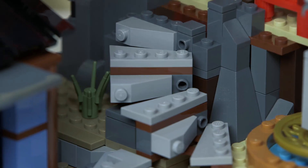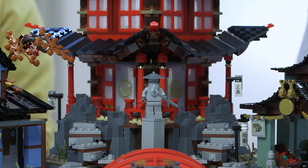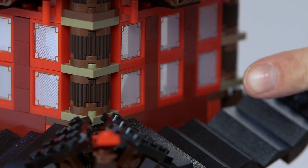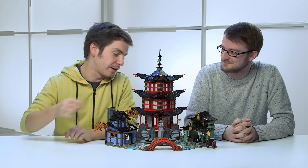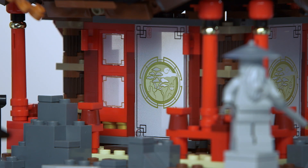Here we have the whole model assembled. We have the bridge connecting the two buildings. You can see the path running along the temple and the blacksmith, and another path running along the market and the temple on the other side. We have decorated windows, which is the first time we've decorated this particular element, so now we can have some cool rice paper windows together with the rice paper doors in the front, which are a signature oriental detail.